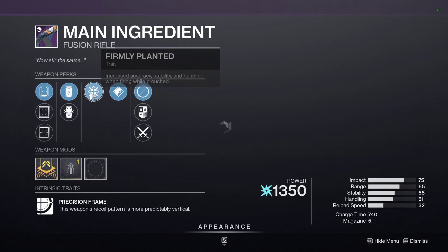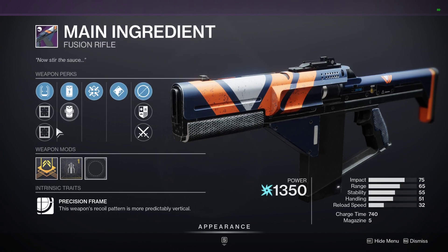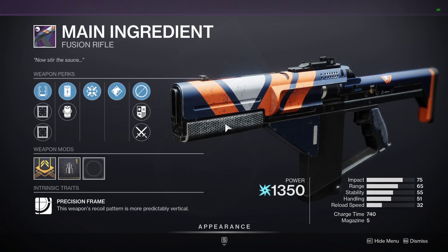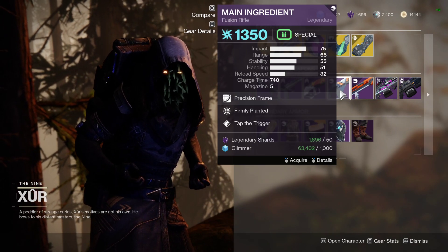Hang on — on the Main Ingredient we've got Tap the Trigger and Firmly Planted, with the Old Projection Fuse and Red Dot Micro sight. Those are the things we love to see. That is an absolute must if you're a fan of fusion rifles, or even if you're not — definitely don't sleep on that.